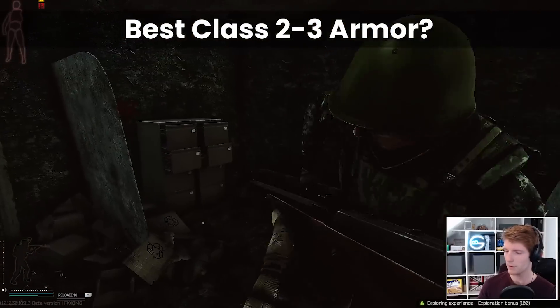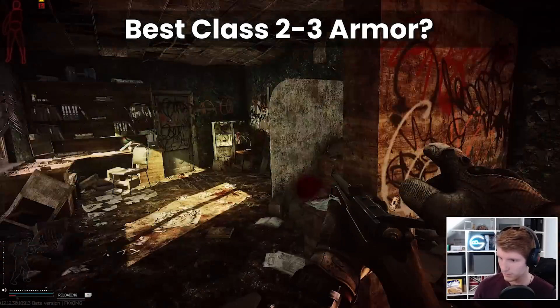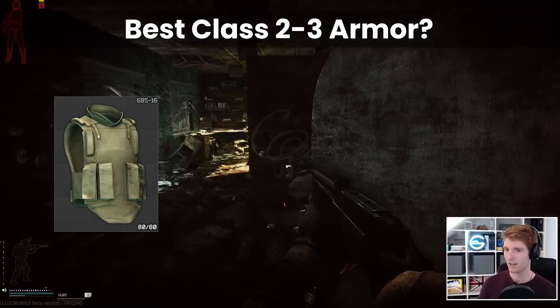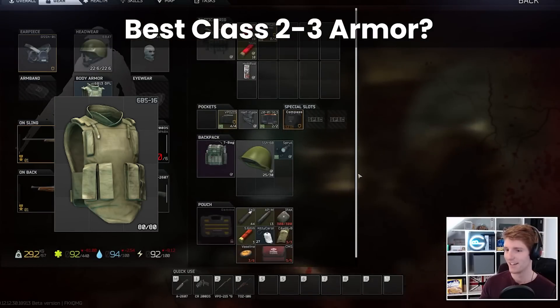At 20k it's worth a casual pickup even for basic questing if the alternative was going without. For the best protection, the new Doctor Disrespect rig is cool but kind of pricey, so I still think that the 6B5 Ulay is the best bang for buck, especially given that it comes with rig slots as well.